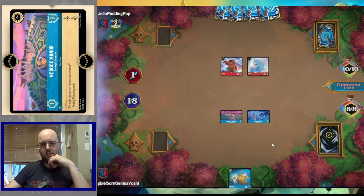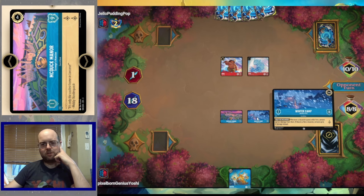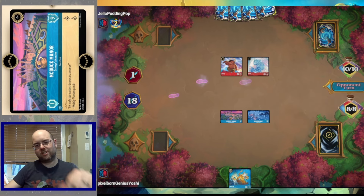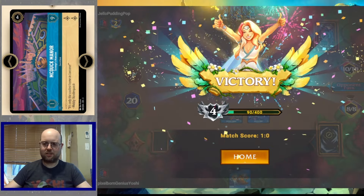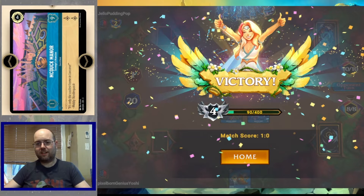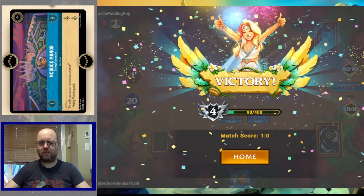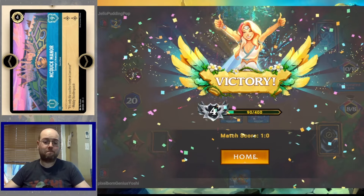The opponent takes out Motonui. Sisu gets rid of Flaversham and we go to 18 lore. We find another Triton. Our turn: the opponent must take down McDuck Manor, which means Winter's Camp will live one more turn. Are we going to lose at 19? No — the opponent decides to concede. Their hand didn't have anything to counter the locations, though on board they had a decent shot. We'll take the win.